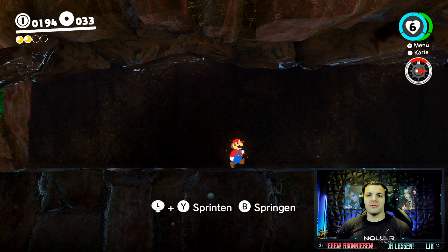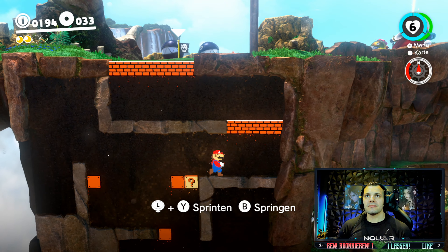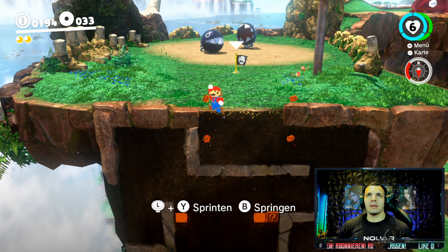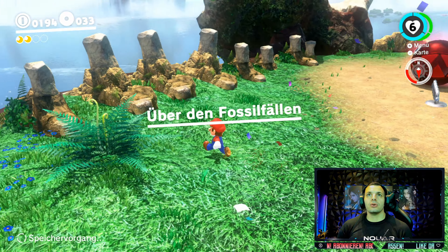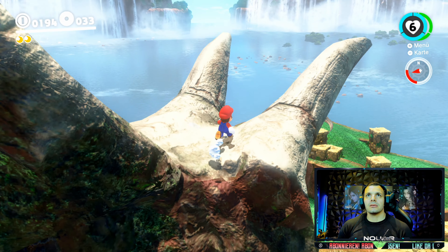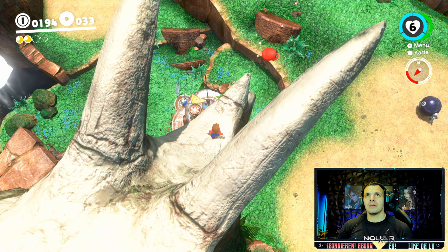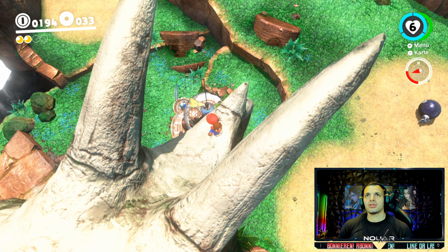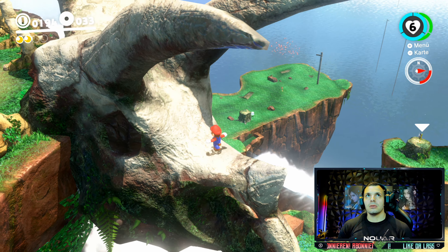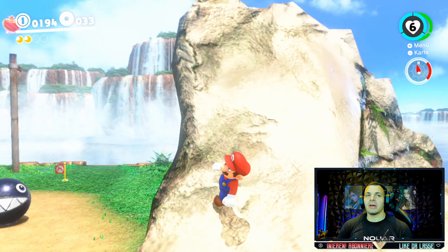Zeige ich euch, wo ihr den findet. Weiter geht's mit Mario Odyssey im Kaskadenland. Über den Fossilfällen - also hier haben wir jetzt... Auf jeden Fall schöne Aussicht, Freunde. Da oben seht ihr dann auch den Mond, aber da kommen wir erst sehr viel später hin.